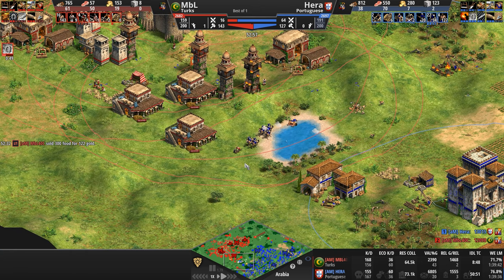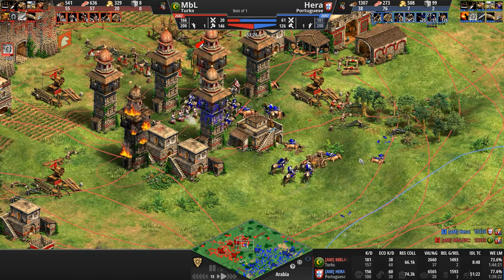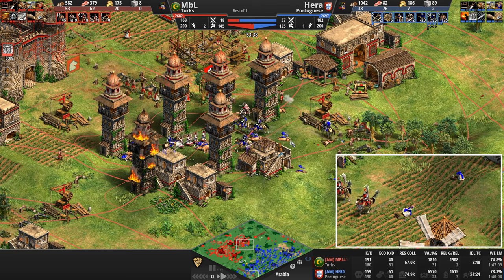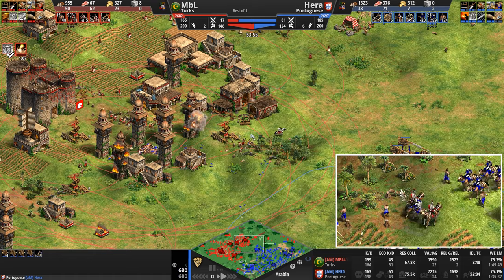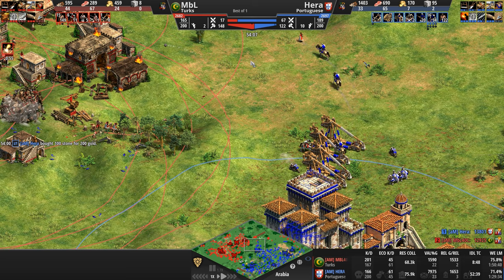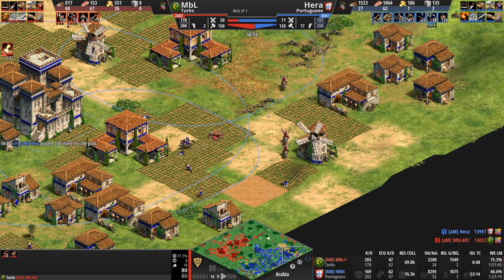MBL is broke as a joke — 50 villagers on food, less than 200 food. Hera has 1,000 wood, 1,000 food, 400 gold. But MBL is finding it very difficult to push into this Portuguese line of defense. Keep sniping these expensive units — whether it's a 400-resource treb or a 450-resource bombard cannon. Four trebs, a bombard cannon — dear lord, what is this game? This is an absolute fantastic game so far, but MBL is sitting at a quarter of the army count and his infrastructure is starting to get shelled away at. He's got to get the numbers up. And now he starts to raid.